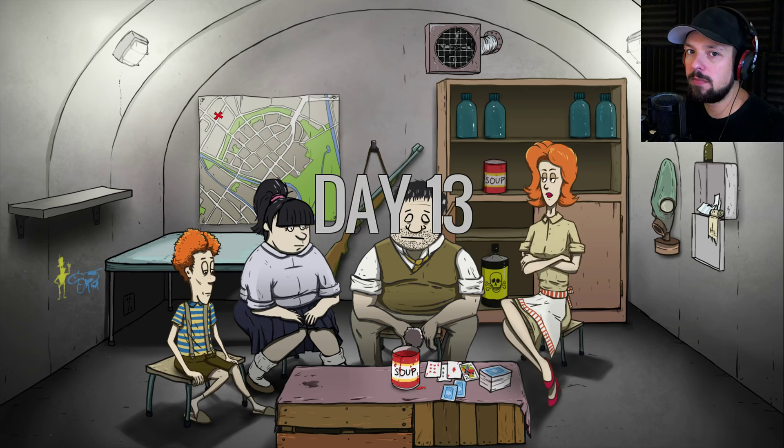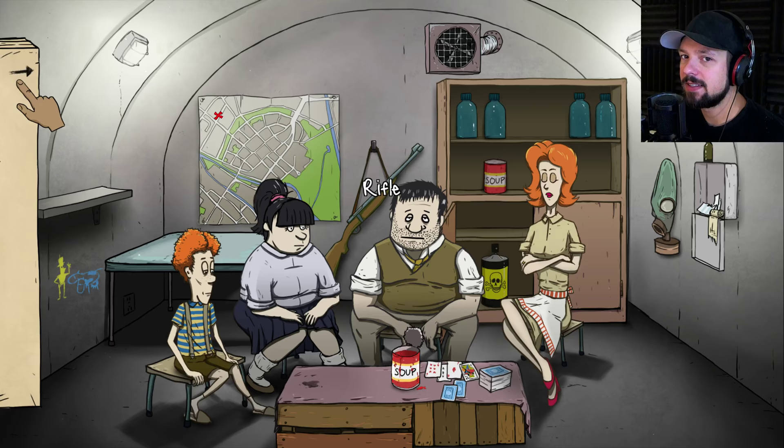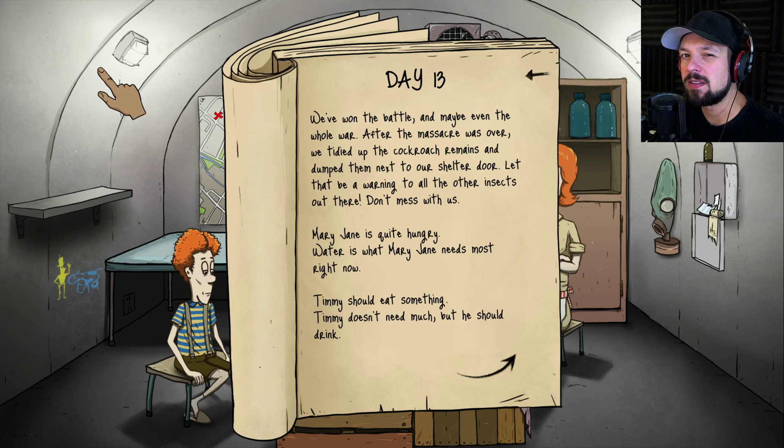Those cockroaches are very territorial and leaving us less and less space every day. We need to do something about that — we're going to shoot them. I'm apparently Dr. Seuss now. Day 13: we've won the battle and maybe even the whole war. After the massacre, we tidied up the cockroach remains and dumped them next to our shelter door. Let that be a warning to all other insects — don't mess with us.